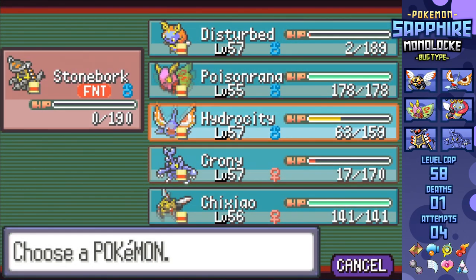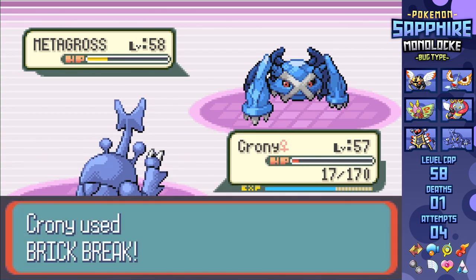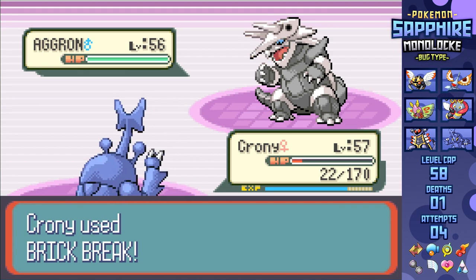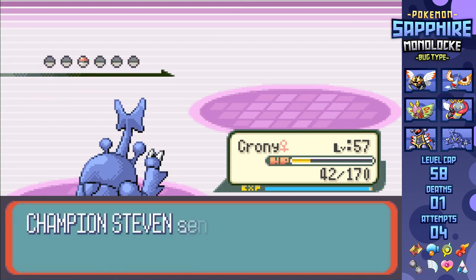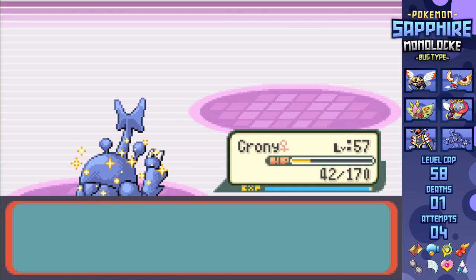I forgot to calculate the fact that Metagross got plus one off one of the earlier attacks. Our deathless streak is over, but I'm able to go for Heracross, outspeeding and nailing Brick Break to KO, leaving just Aggron and Cradily. He goes for Aggron first - an easy quad-effective strike from Brick Break puts it down. Last Pokemon is Cradily, and it just so happens to be weak to Megahorn, one-shotting to win the match. Way to go, Heracross! This thing has been putting in work throughout the entire league.